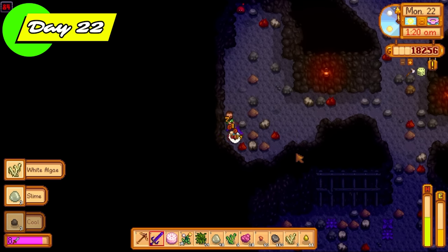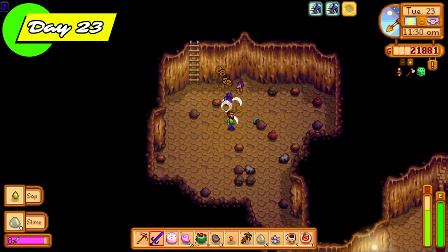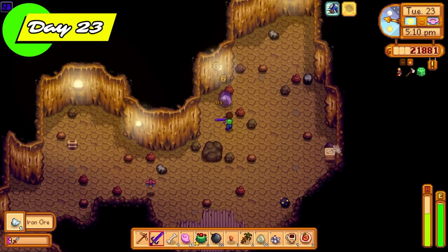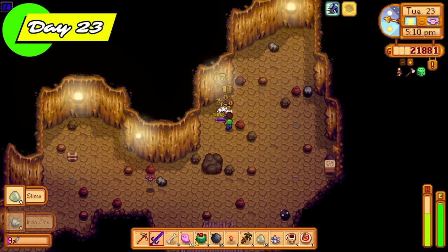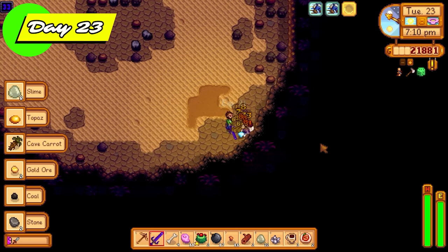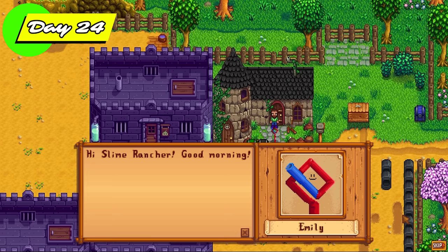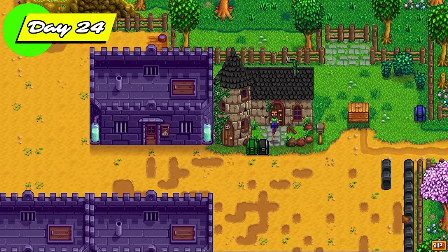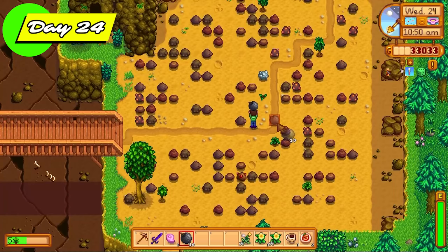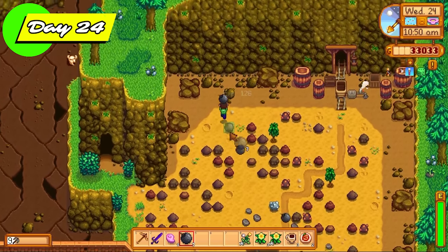Now slimes only have a 1% chance to drop a slime egg, so sometimes you'll end up massacring hundreds of slimes only to get one egg. Day 23, we're in the skull cavern but we're not looking to get deep — we're prioritizing slimes today because we wanted to get the 1,000 slime kill count done for the slime charmer ring, but at the same time we were also hunting for purple slime eggs. Emily visited us the next day and gave us access to her sewing machine because we picked up some cloth in the skull cavern.